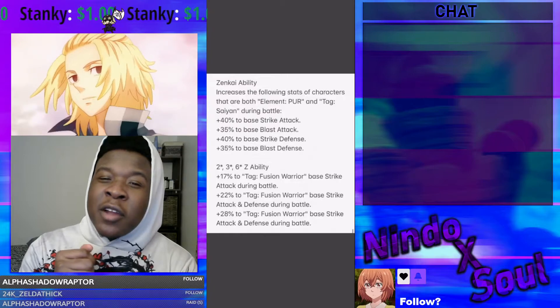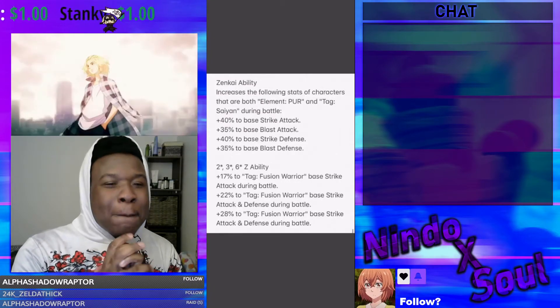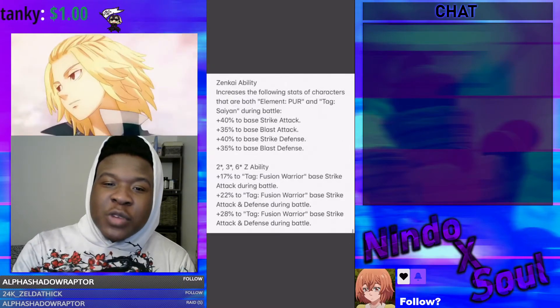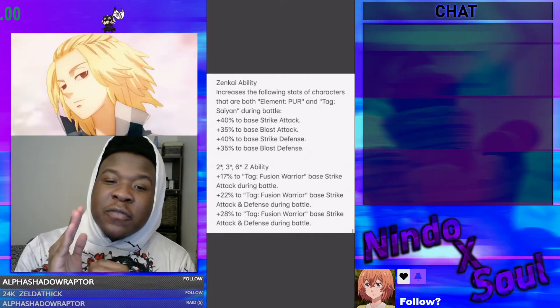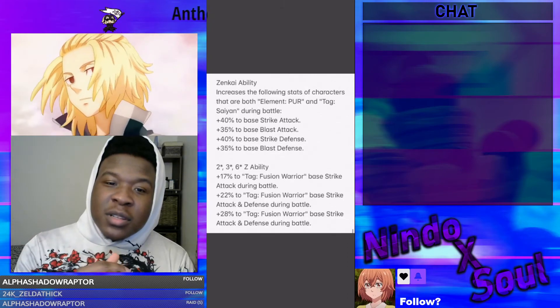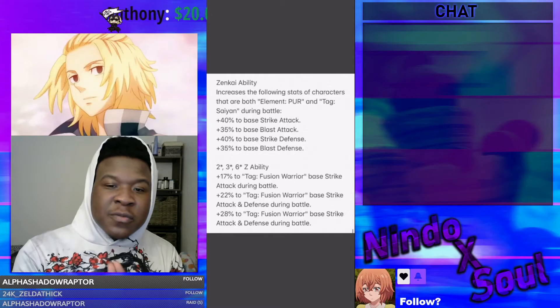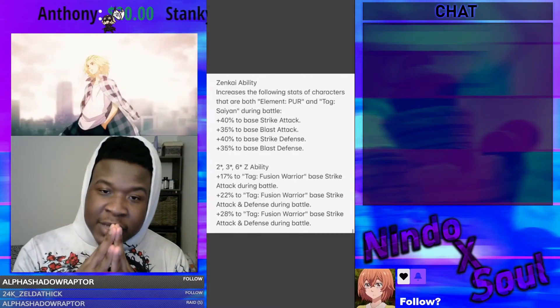Zenkai ability increases the following stats of characters that are both element PUR and tag Saiyan — I like that. 40% to base strike attack, 35% to base blast attack, 40% to base strike defense, 35% to base blast defense. Z ability at 2-star, 3-star, and 6-star: 17% for tag Fusion Warrior base strike attack, 22% for tag Fusion Warrior base strike attack, and 28% for tag Fusion Warrior base strike attack.